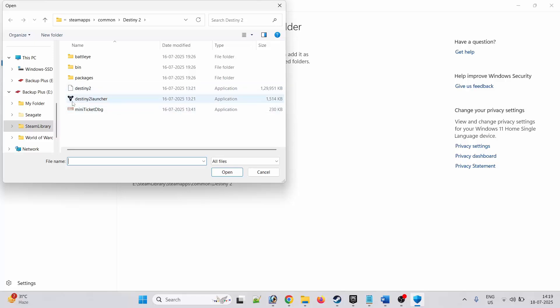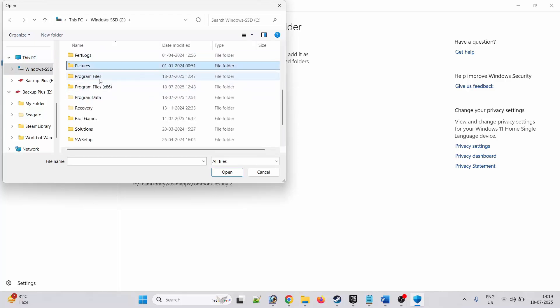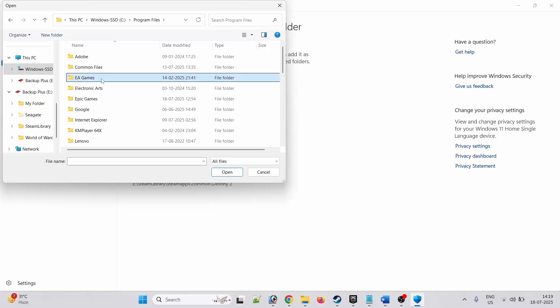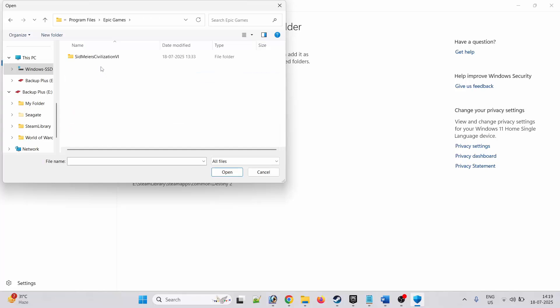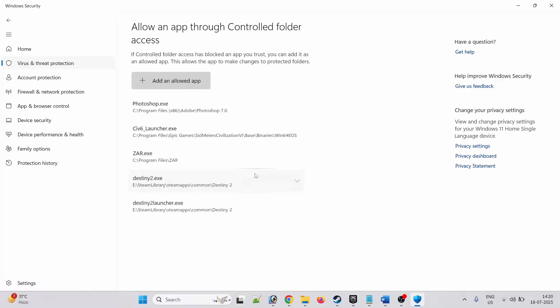Now go to the game installation folder. Go to This PC, Program Files, Epic Games, open the Sid Meier's Civilization 6 folder, open the Base folder, open the Binaries folder, open the Win64 EOS folder. Now select all three exe files — Civ6 Launcher, Civilization 6, and Civilization 6 DX12 version — select them one by one and add them.